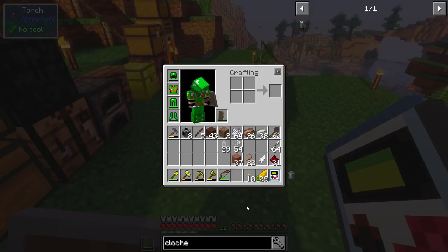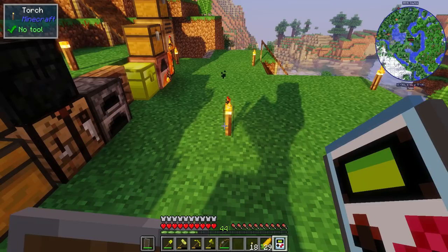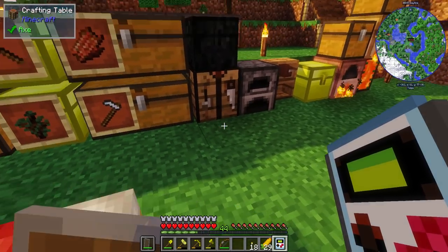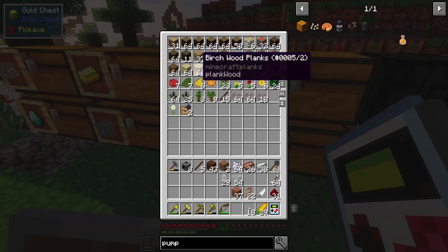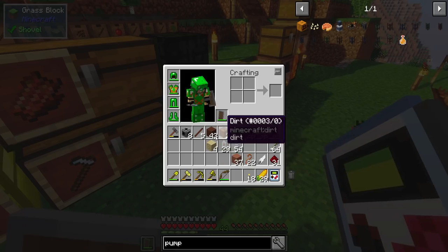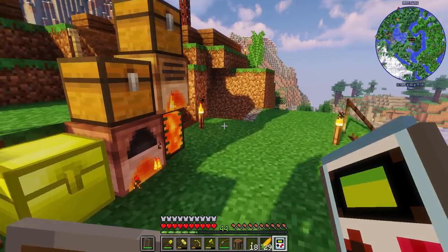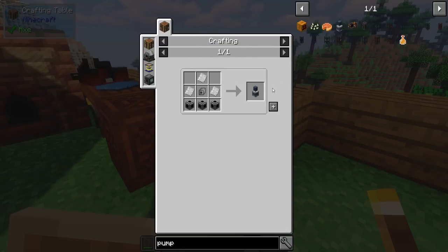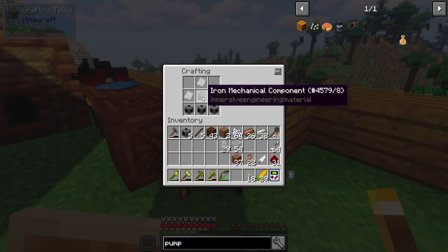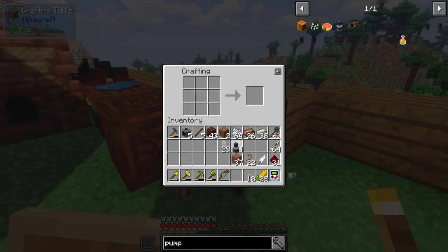I'm immediately going to be needing this for hemp, and I don't have power running to it either, so let me change it to day. The fluid pump can be powered to move fluids faster through connected pipes, or to pump fluids from the world like water and lava. It does require power. The pump requires fluid pipe, iron plates, and iron mechanical components — I think I've got all that. The only frustration is I keep running back and forth because my crafting table is downstairs, so I'll make another one up there.